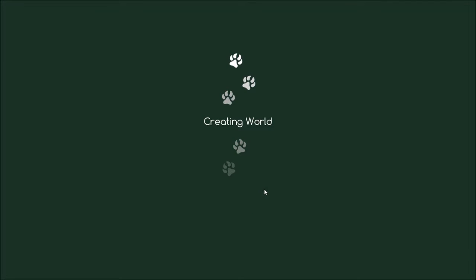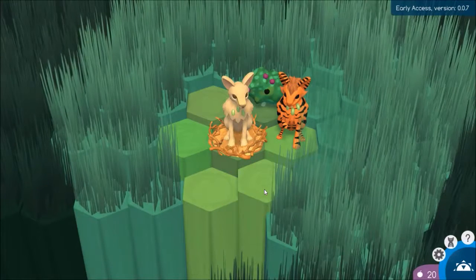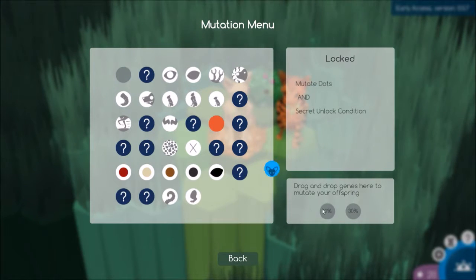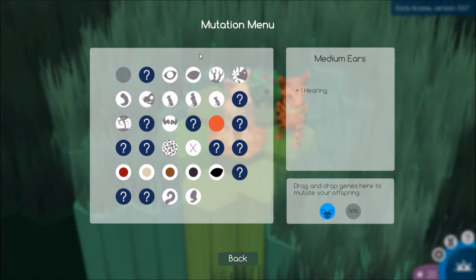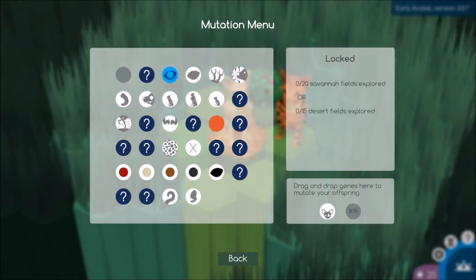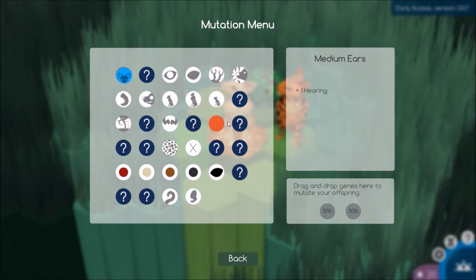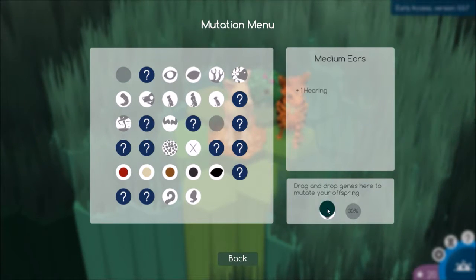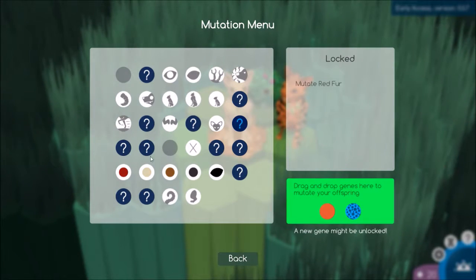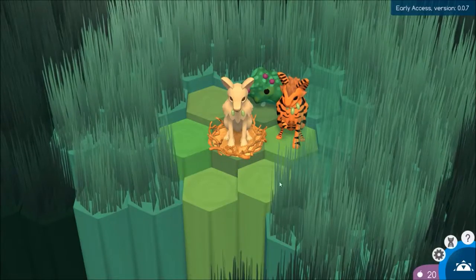I'm just going to go over a few basic things, starting with the Mutation menu. When you put these in here, there's more of a chance of the baby getting those traits, so hopefully we'll be able to mess around with this a little bit. I'm just going to put these in because I'd like to see if maybe I can unlock some of these genetics, just to get started off.